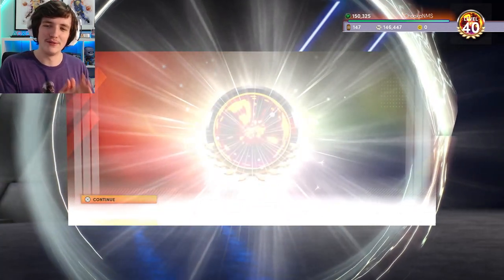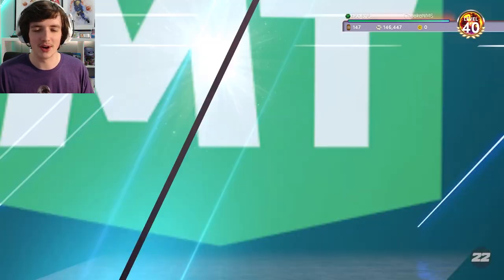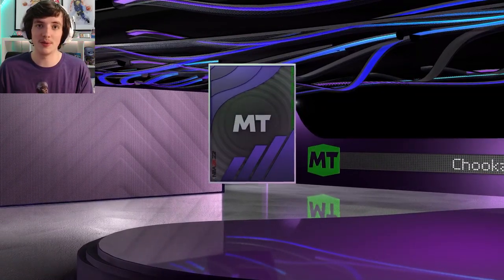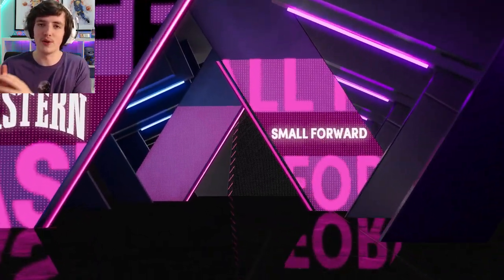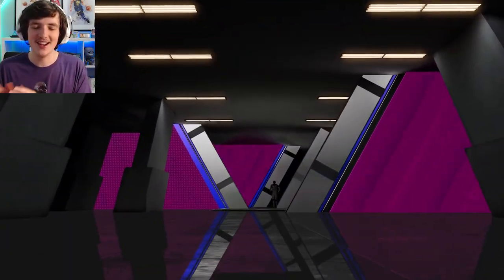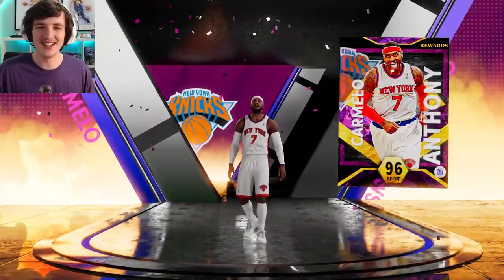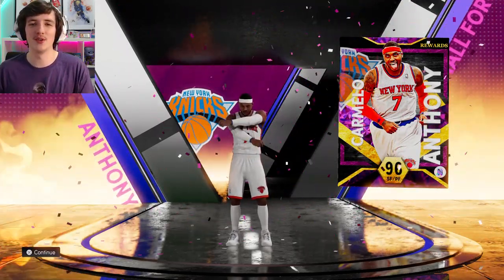There it is. We're level 40 on the No Money Spent account. It did take a while - it took a lot longer than I'm proud of. But next season, Season 2, for Kevin Garnett we'll make sure we're going very fast. I want to get him as soon as possible so I don't have to stress about it towards the back end of the season. I can focus on comps, matchups, stuff like that. But here it is - Mr. Carmelo Anthony, number 7 from the New York Knicks. I'm very excited. This Carmelo is so good. There he is, 96 overall from the New York Knicks. Excited to have him on the squad. He's going to be fantastic. I'm going to play him at the 3 or the 4 with Glenn Robinson.